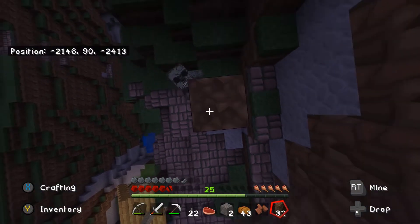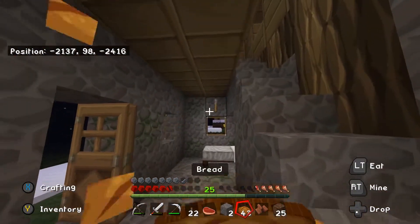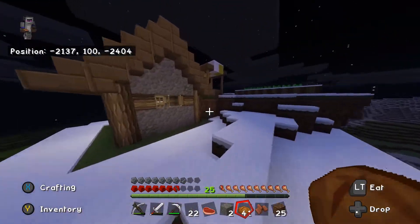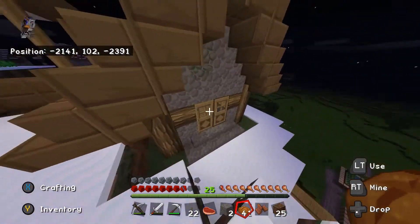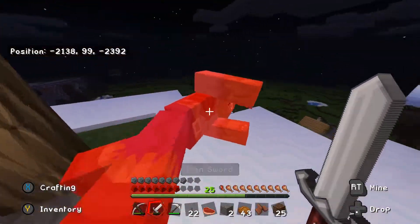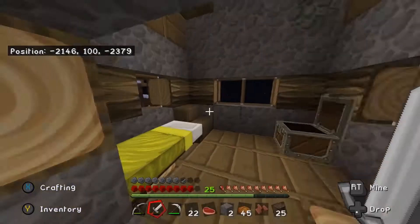That's a zombie villager - go away please. I think I can hear phantoms. I hate phantoms, they're such a pain. Chest - yay. Bread. No, that was useless. Another chest - bread. We love bread. Let's get this bread - big meme. More bread, and we've got plenty of gold nuggets.